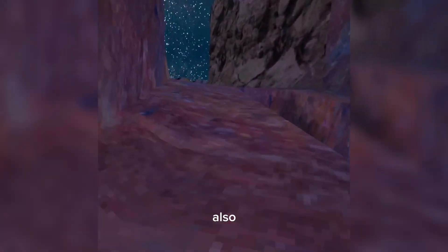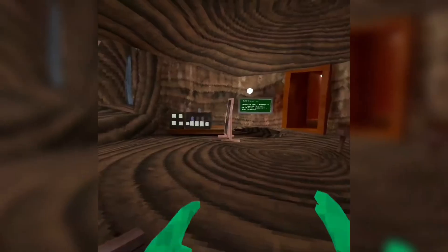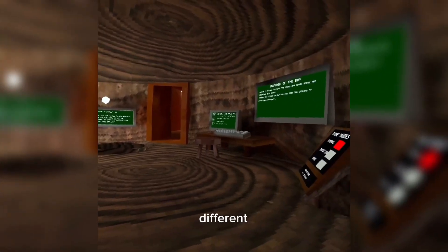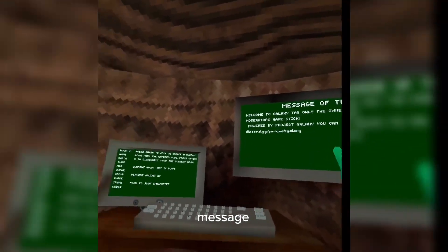When you start the game you should be in Tutorial and it's going to give you a random color. Also, every time you open the game back up it's going to restart you in Tutorial. Once you get into Stump you should notice a few different things, such as this mirror and a different custom message of the day.